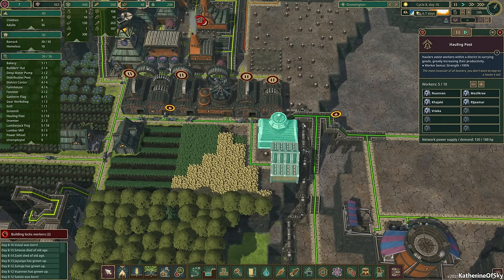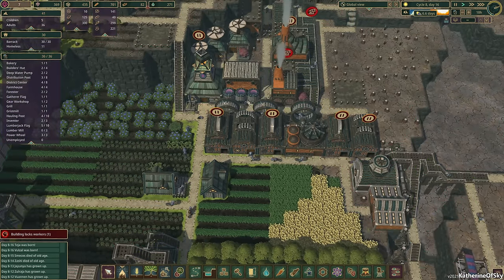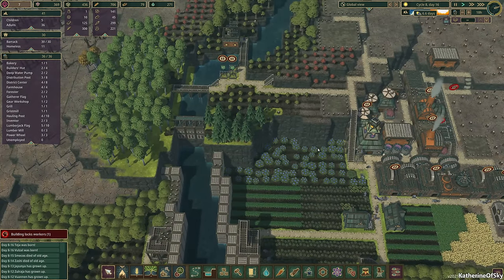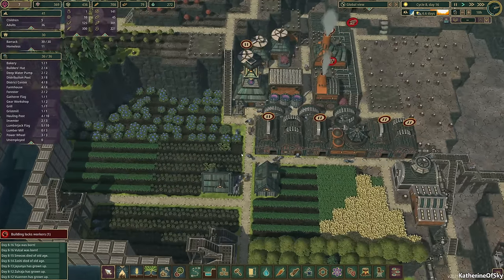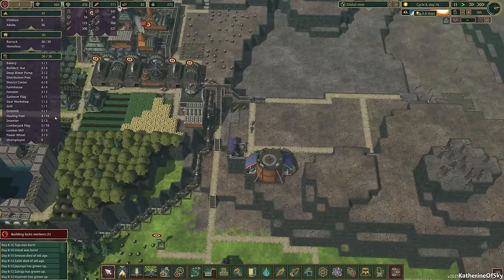We'll also take off maybe a couple of the distributors here. We want to have like four. We have two there. We have four now, and we got our worker. We have zero unemployed.